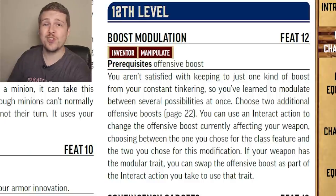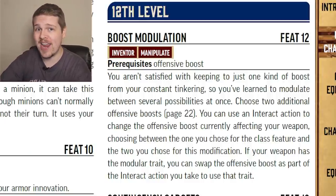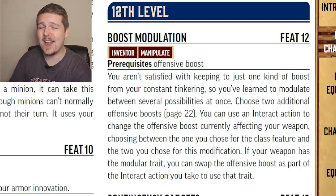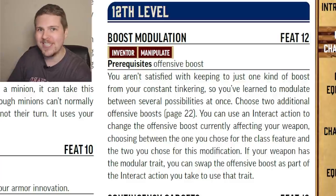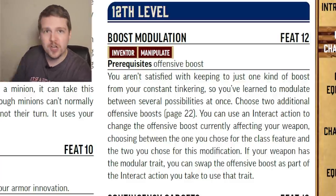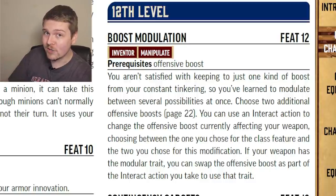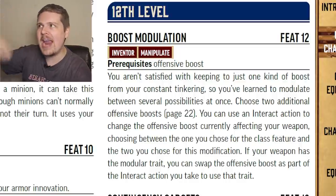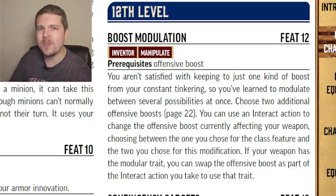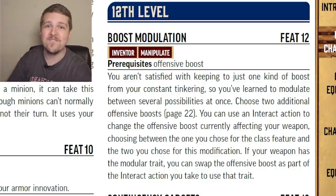Boost Modulation at level 12: you pick two additional damage types from the Offensive Boost class feature, and for a single action at any time you can switch to one of your three available damage types. Really good for not knowing what you're going to go up against. If your weapon also has the modular trait, you can switch the damage type of both your Offensive Boost and the modular trait at the same time for a single action — going from piercing and fire to bludgeoning and electric just like that.